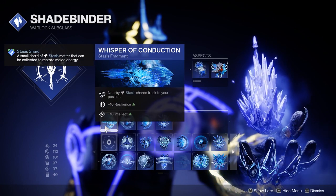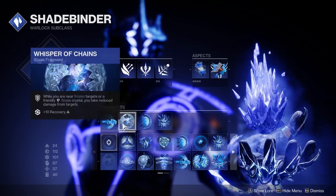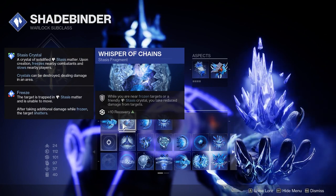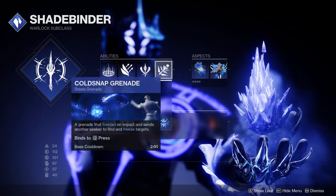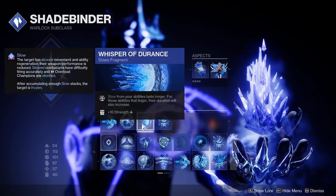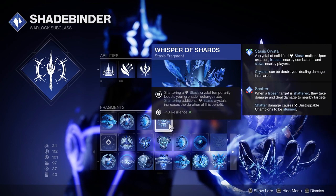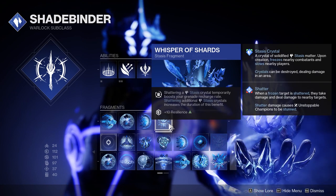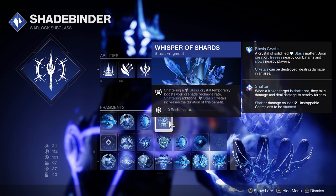For Fragments, I like to run Whisper of Conduction to get those shards to come back to you. Whisper of Chains gives you extra recovery and a little more resilience when you're near a frozen target — this pairs very well with the Glacier Grenade. Whisper of Durance gives you a longer slow, and Whisper of Shards increases grenade recharge rate via Stasis Crystals, which also pairs well with killing enemies and the Glacier Grenade.